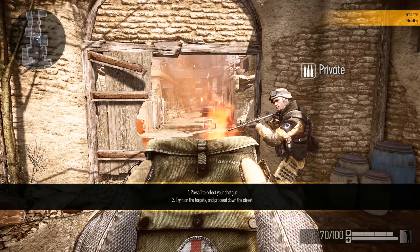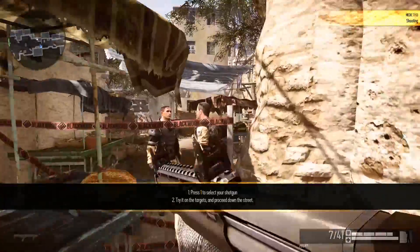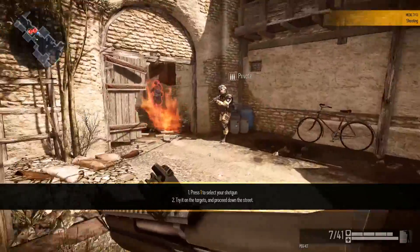As a Medic, you come armed with a shotgun. This makes you the deadliest class at close range. Yeah. Head down the street and take out as many targets as possible.